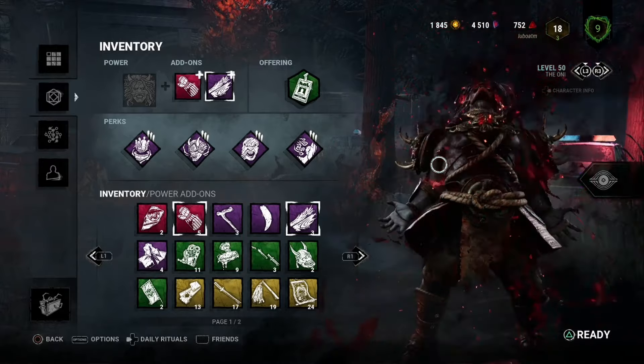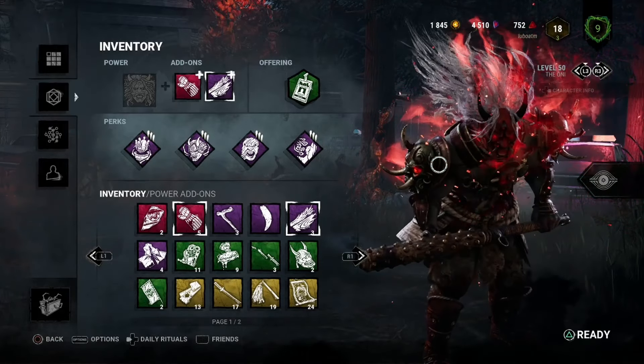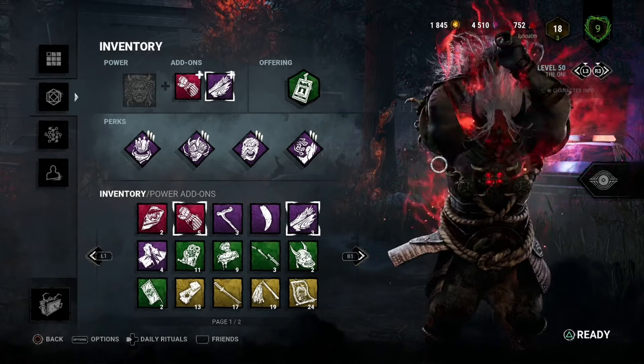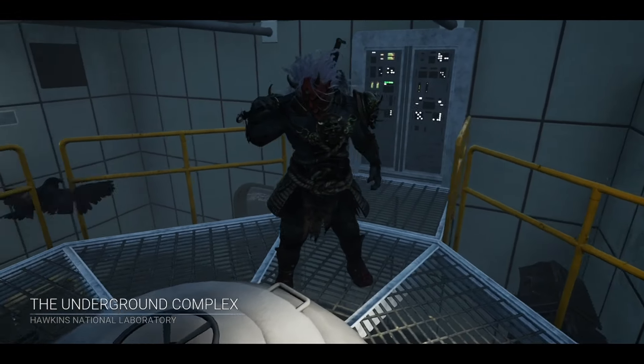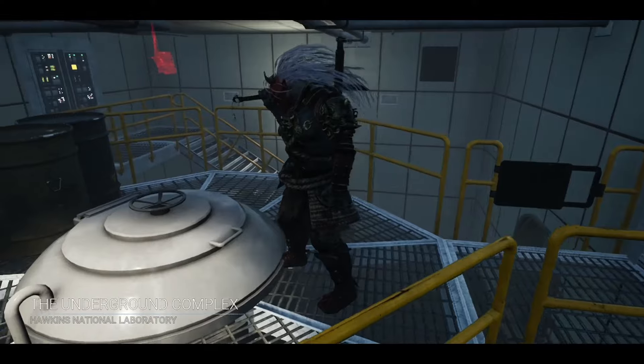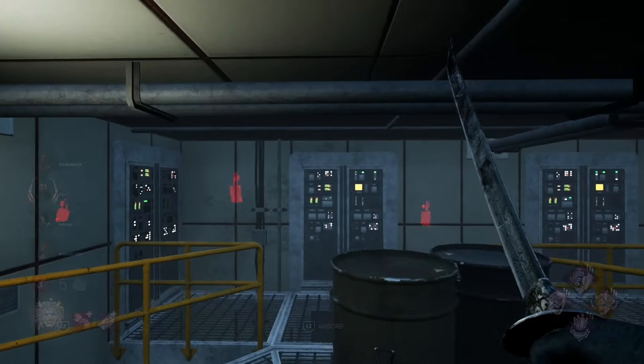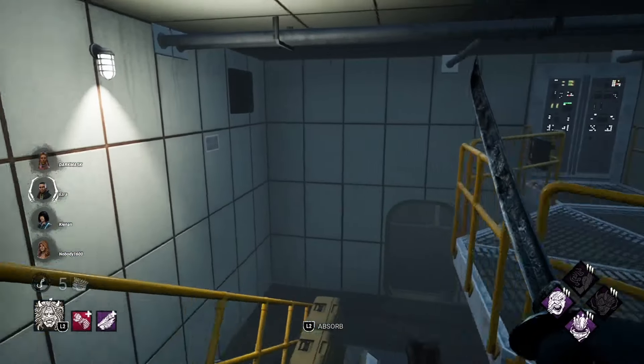Basically, what you want to do is be heavy committal in chase — don't respect any pallets, take pallet stuns, they become your obsession, down them, put them on the hook, and recycle your obsession a bunch of times to get multiple obsession hooks. That's the basic premise of the build. We'll jump into a game on Hawkins and see how this one pans out.